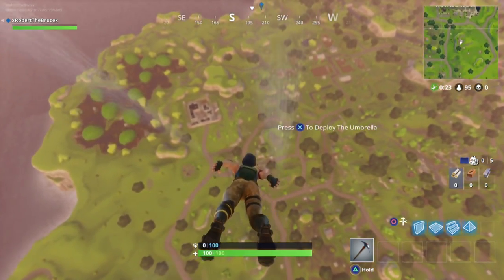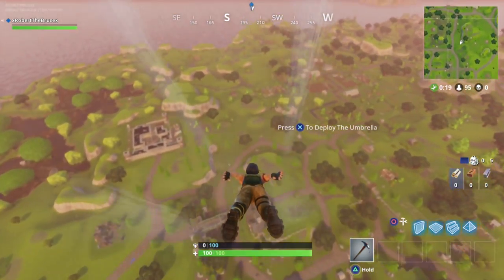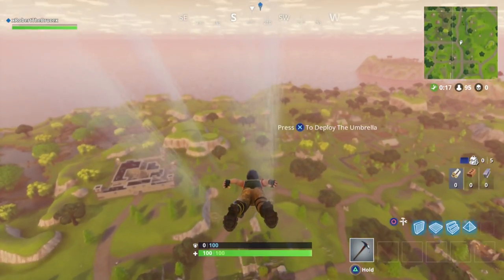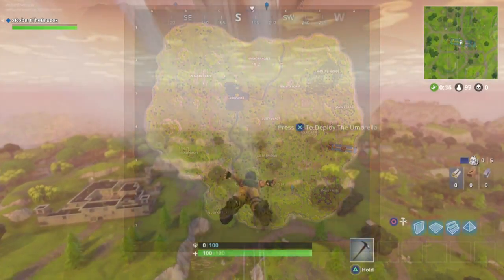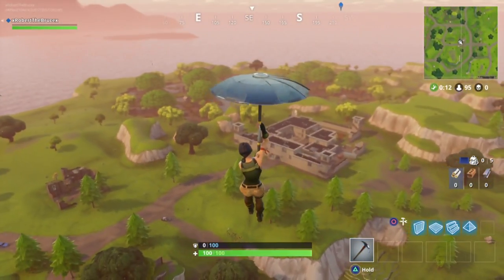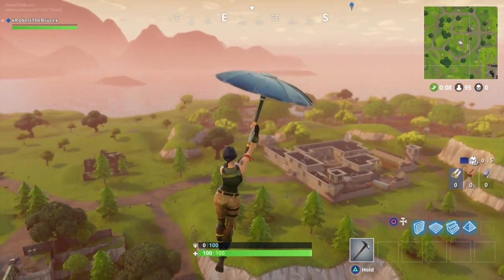I'll try and find an area close to one of the points of interest on the map, like a town, but not actually in that point of interest. In this case, it's Fatal Field that I'm going to be landing near. I'd caution you against jumping out right when you're able to — unless you're just wanting an immediate gun battle, avoid it, because it's a much higher chance you'll die early.